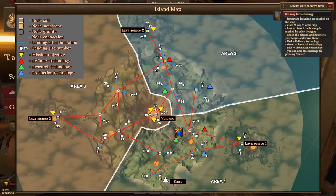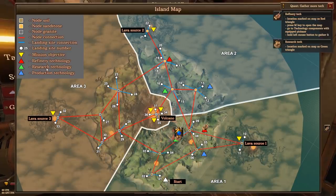Oh okay, so there's technology parts all these places. Red is refinery, green is research, blue is production. What's white? Is that ones I've collected already? Must be. So what do we want?